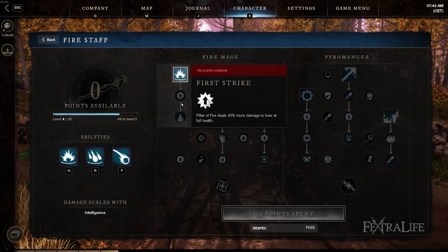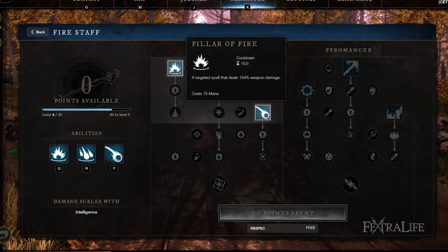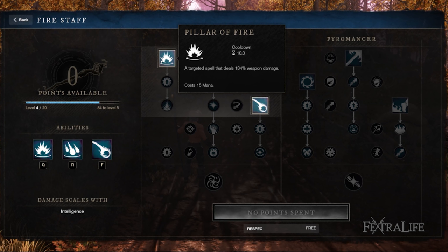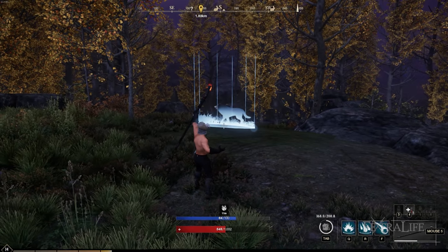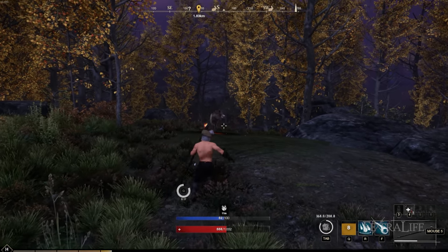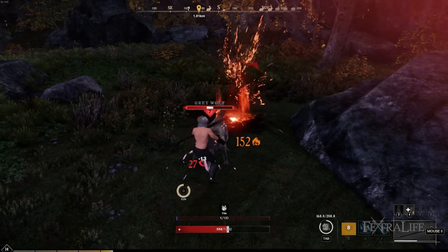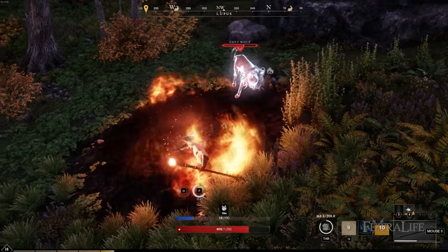Moving along to skills, we're going to look at the Fire Mage skill tree first, and the first ability there is Pillar of Fire. This is a single-shot damage AoE that deals damage in an AoE over a distance. It doesn't have the longest range possible, and I honestly find that I often miss because the depth perception on it isn't exactly great. Trying to land it can be rather difficult, and it costs quite a bit of mana for the damage that it deals.